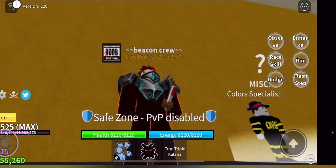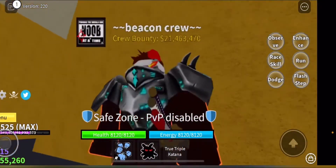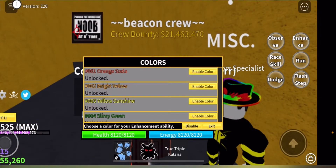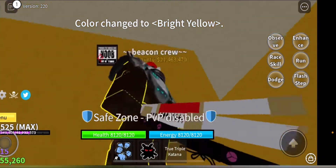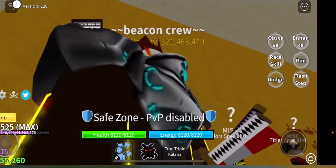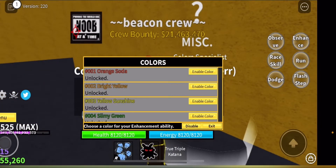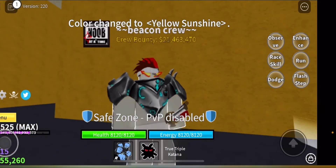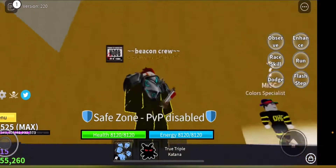First up is Orange Soda — this just looks like a bright peach, it's alright but a bit weird. The second one is Bright Yellow — this is actually a solid color, I would rock this. Then Yellow Sunshine — it looks almost exactly the same as Bright Yellow, just a little bit brighter. Honestly I don't really see a difference.